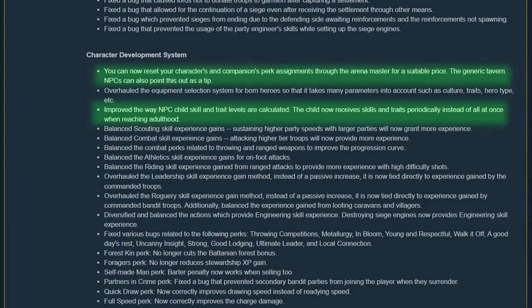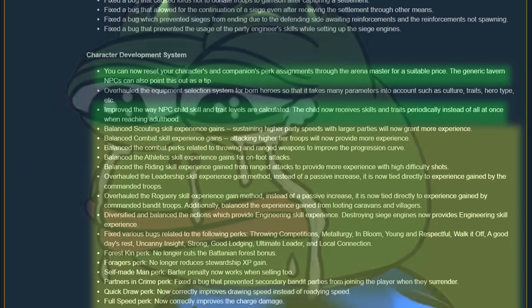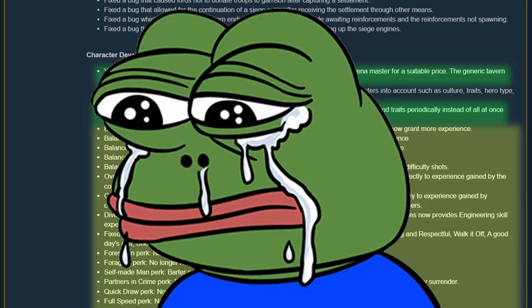Children will now level up with time rather than all at once in adulthood, which seems a bit more realistic. We won't go into too much detail for the next section — first off, there are a ton of changes here, and second, I'm pretty salty that most of my guides are now no longer valid. I'm joking about the second part, sort of.